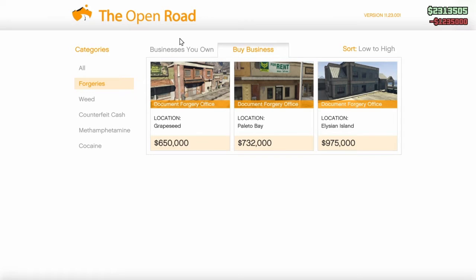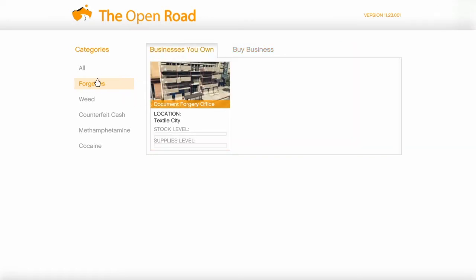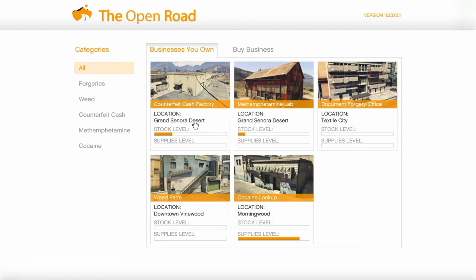We'll focus on the weed one first. Should be five businesses exactly. You got your counterfeit — it doesn't make as much money as the cocaine lockup and meth lab, however it makes more than document forgery and weed farm. From least to greatest: document forgery, weed farm, counterfeit cash, meth lab, cocaine lockup. These are our best so far.